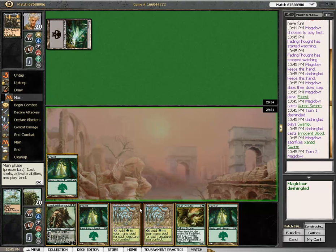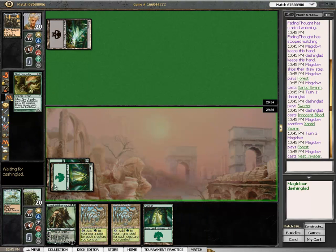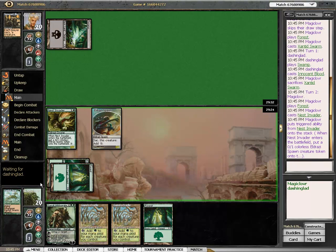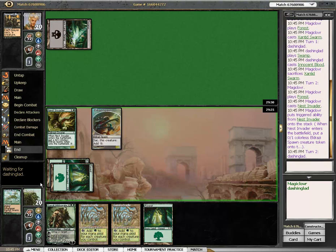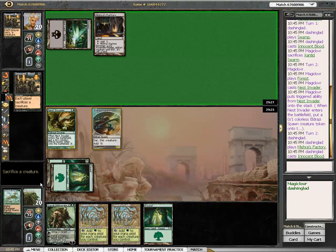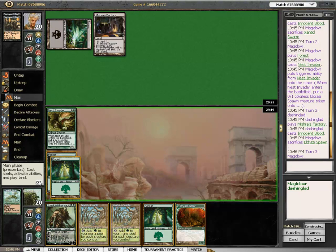Seeing the Innocent Blood — definitely not making me happy. Another Innocent Blood, and a pretty easy choice there: the spawn gets it.